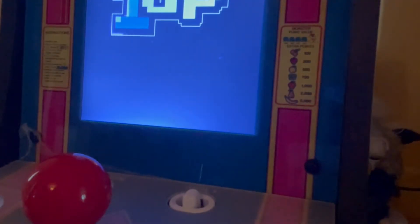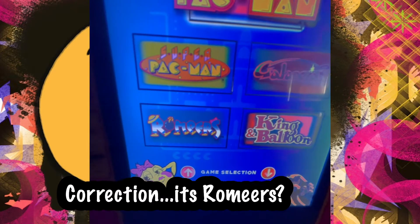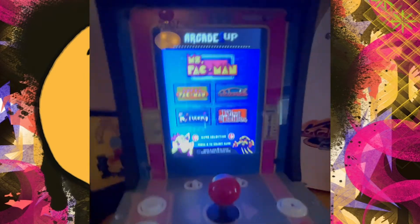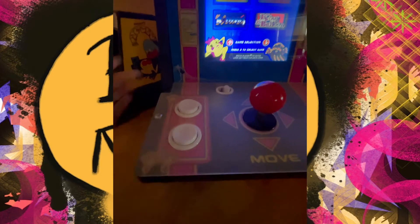Alright, I think I'm plugged in, everything looks good. It takes about 15 seconds to boot up. So let's take a closer look at the screen so you have an idea of what's going on. We have Ms. Pac-Man, Super Pac-Man, Laxian, something called Rompers, and King and Malone. So if you buy the QVC one it comes with these games. If you buy it somewhere else like Amazon or Best Buy, they may only have three games. So this one's exclusive — it has different games.